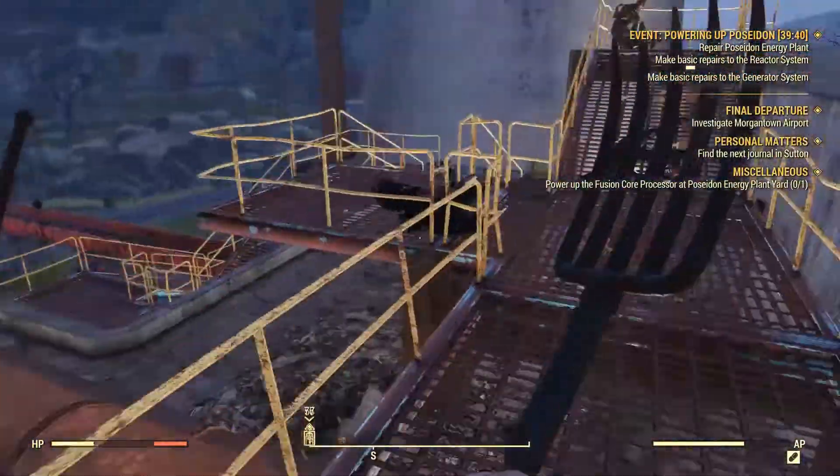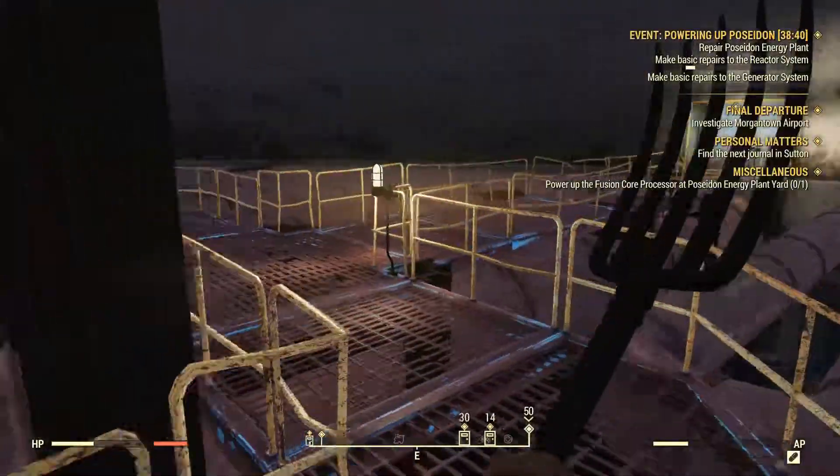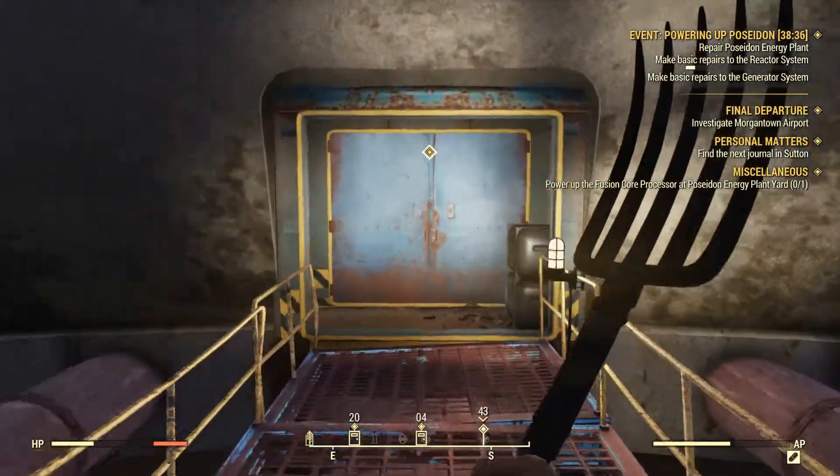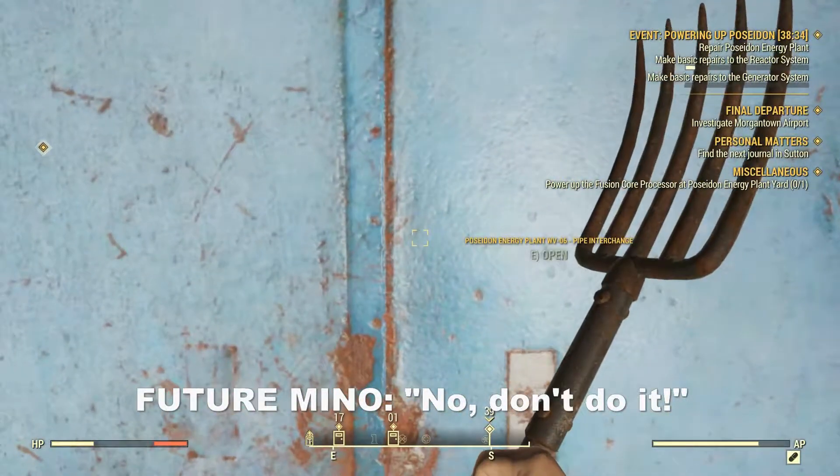Unfortunately I'm not going to be able to put it on right now, but there will be some damaged suits inside that I can potentially use. One of the only ways that you can get into the power plant while it's on lockdown is actually through these cooling towers, so that's the way we're going in.